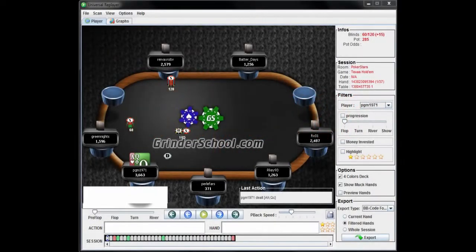Hi everyone, this is Against Time from GrinderSchool.com. Today I'll be doing something a little different — a hand history review of recent nine-man sit-and-goes played by GrinderSchool member PGM1971 on PokerStars. This is an opportunity to review sit-and-goes from a different perspective and also to look at the new structure changes on PokerStars, which has recently incorporated antes in the earlier levels.